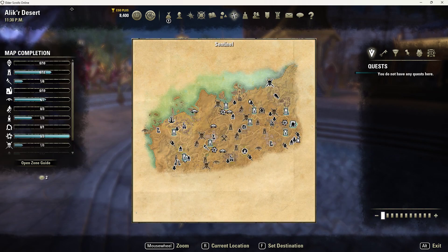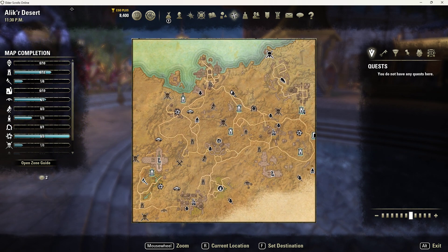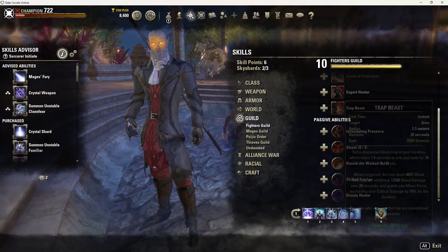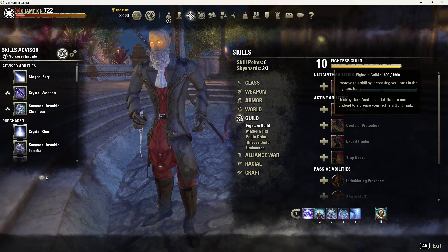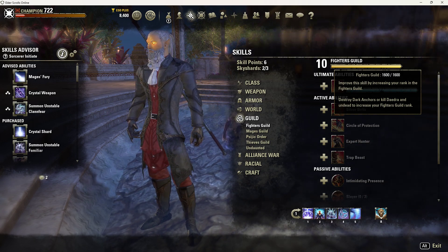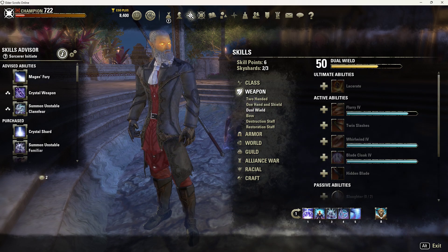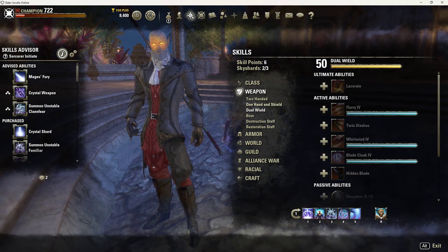Go to Alik'r Desert and you'll find people just running these dolmens all day. It's an okay way to level — it might get a little boring, so I don't recommend doing it exclusively as a new player. You just run from dolmen to dolmen, killing a bunch of daedra, and it'll level up your skill lines really fast. The Fighter's Guild doesn't use normal EXP — every single time you kill a daedra you get one Fighter's Guild point, so you have to kill a bunch of daedra to get it up to level 10. Because you're getting such quick bursts of EXP, it's also a great way to level up any skill line. Just put a point into everything, throw it on your bar, go do some dolmens, and you'll have those at 50 in no time.